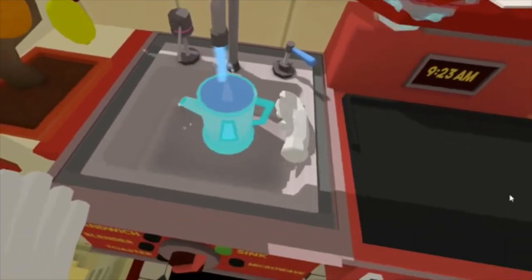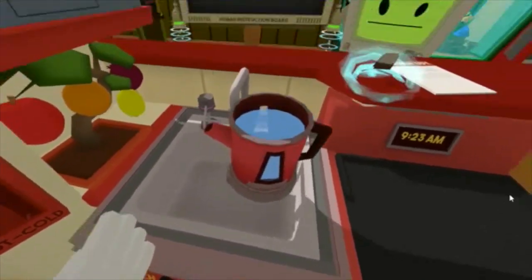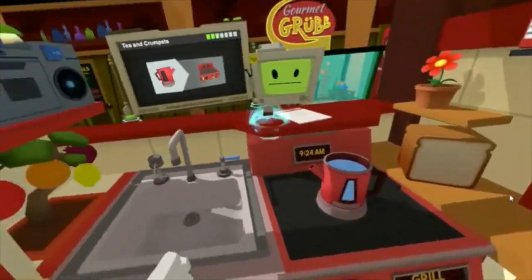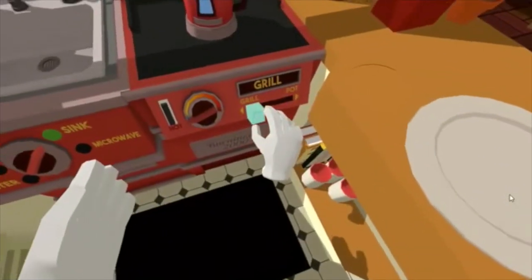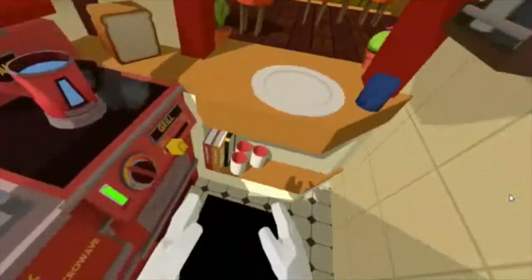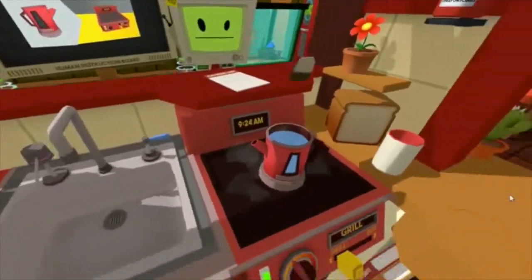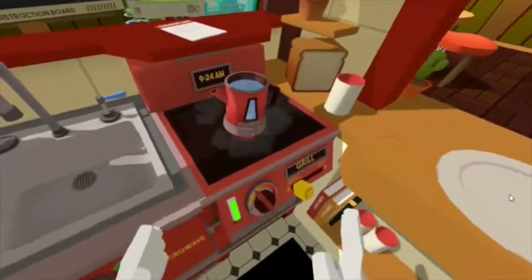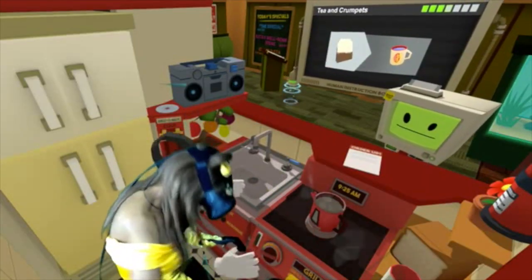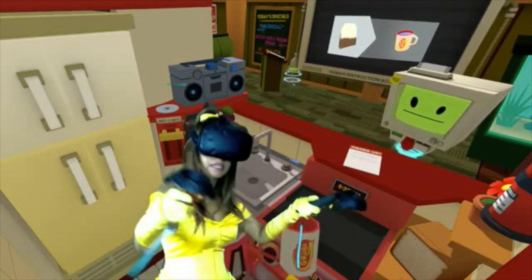That's awesome. Pour a little bit out. Then we're going to heat it up here and heat up the tea. I believe we should get a cup, or maybe put the tea inside of it. I think the tea is done - I think it's ready. So let's go ahead and turn it off and pour the tea into the cup.